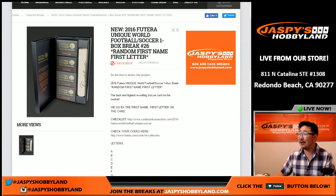Hi everyone, Joe for Jaspies Hobbyland here. 2016 Futera Unique World Football, one box break number 26. It's a random letter break from jaspieshobbyland.com.